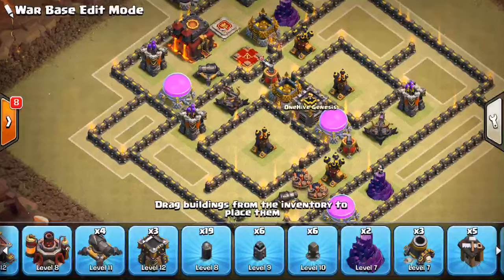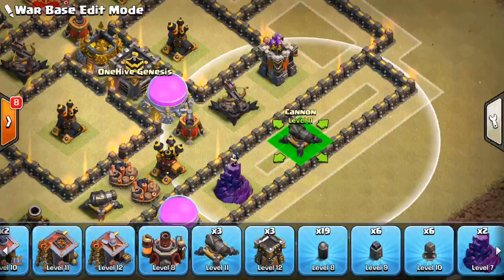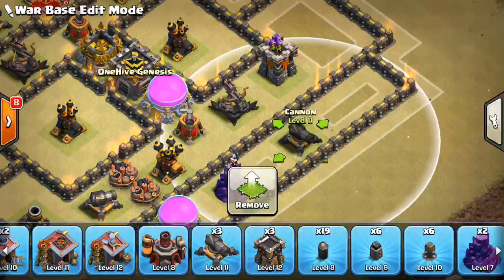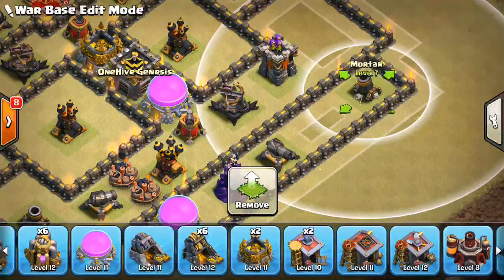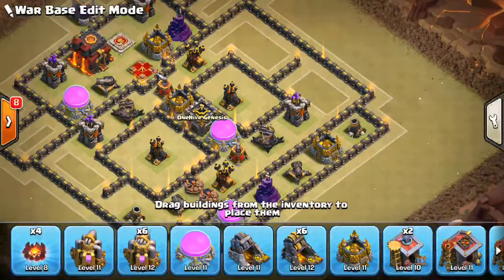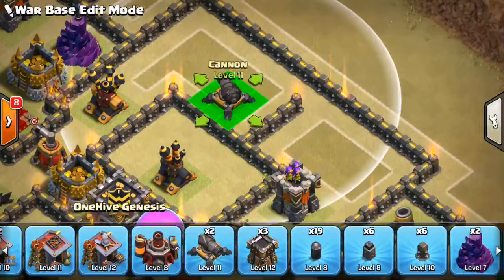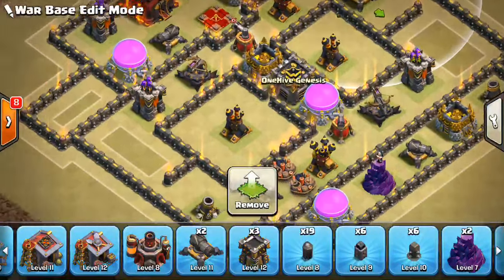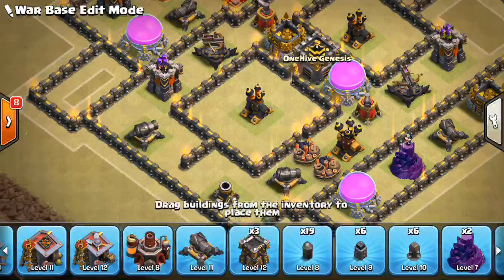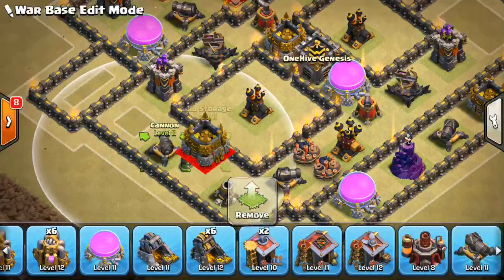A few more defenses to fill in. Let's do a cannon right here like that. And then a mortar in the corner, and a storage between them. Let's get the rest of these — two more cannons down. We'll put a cannon here, and a cannon over here. So that's good. We'll actually move stuff over and have a storage right like that.